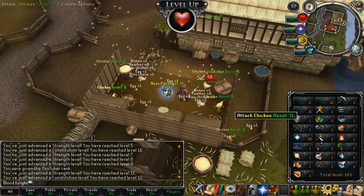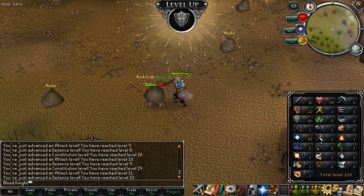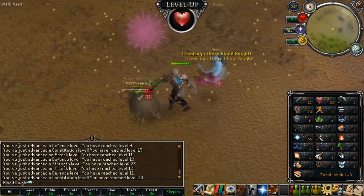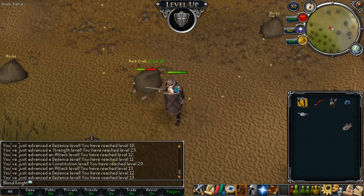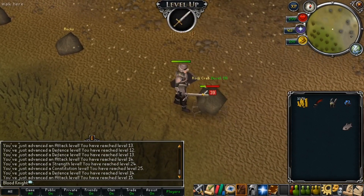Right here we're training with chickens so we can move on to rock crabs and level up more. At rock crabs we want to get to at least 60 attack, 60 strength, and 60 defense. We got a little lamp right here — constitution XP, oh that's crazy, I didn't know it just pops up like that.